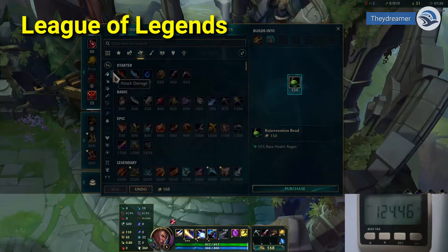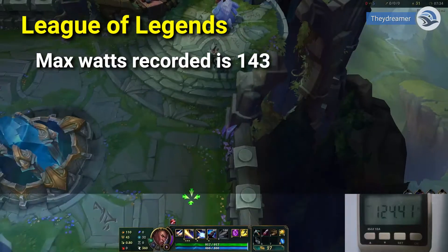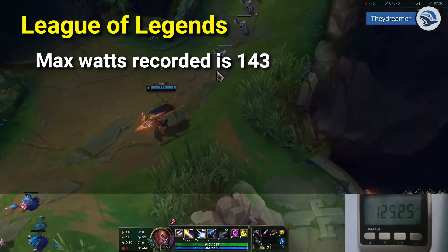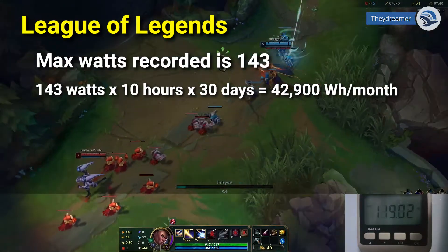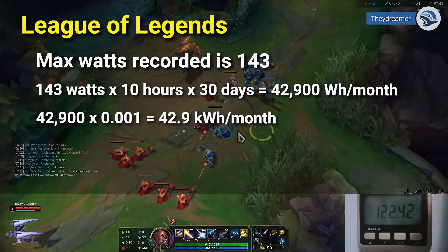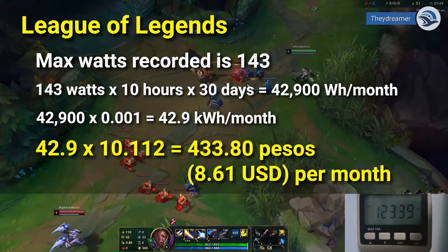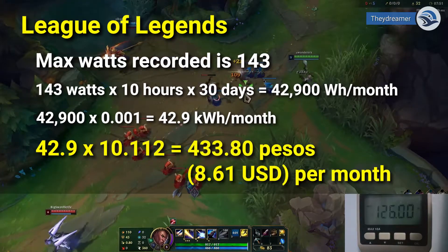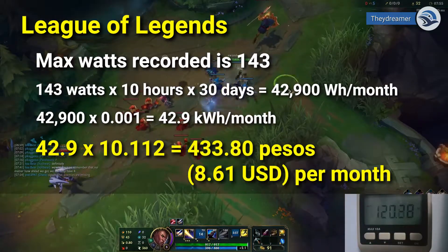Next game is League of Legends. Here are the results. Max watts recorded is 143. 143 watts multiplied by 10 hours by 30 days equals 42,900 watt hours per month, which is equivalent to 42.9 kWh per month. The electricity cost per month is 433.80 pesos or 8.61 USD.